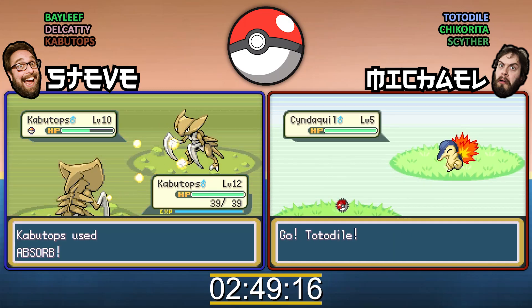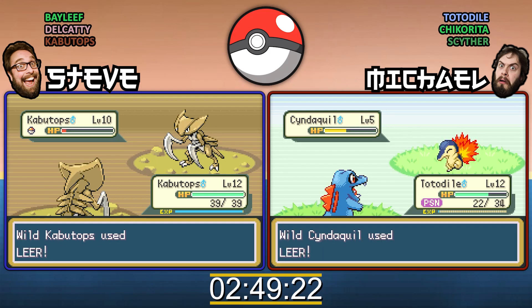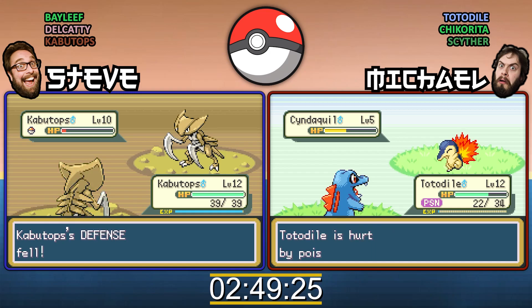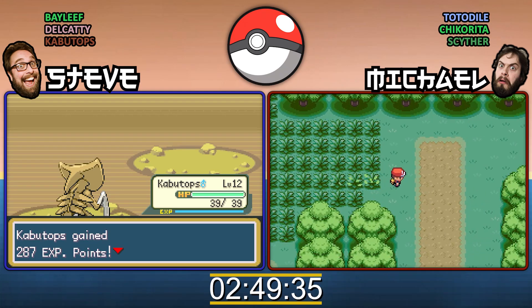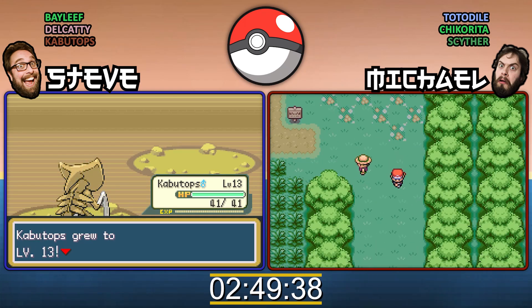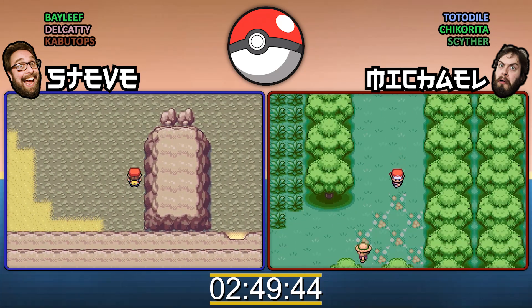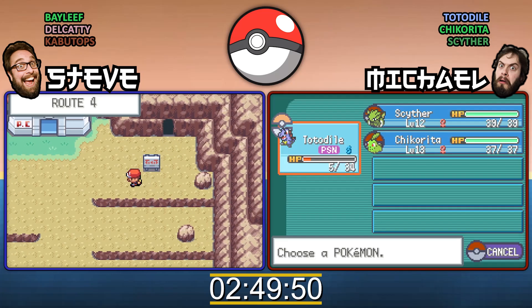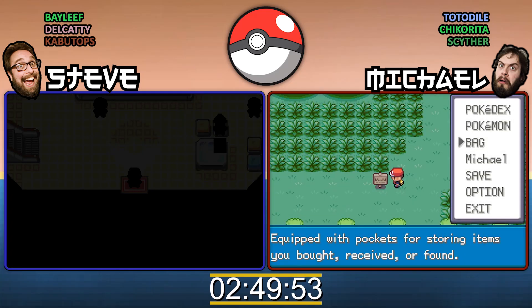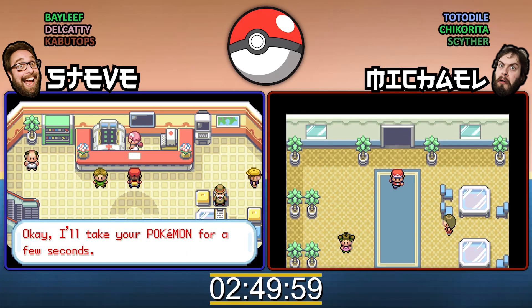And we're back with Michael. My Totodile's poisoned by the unexpected Nidoran I just met in Viridian Forest. Oh, that must be the Pikachu then. I guess so. I also just bumped into a Cyndaquil, which I've not seen in here before. This is episode six, would you believe it? My Totodile's got five HP left because of the poison. Four, three, two... Oh God, what?